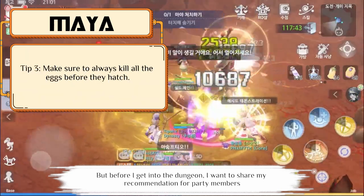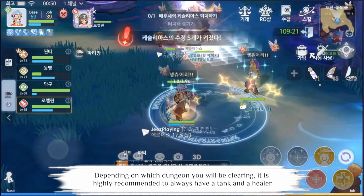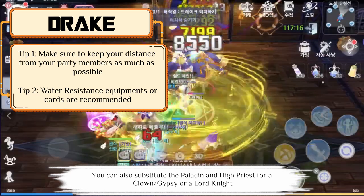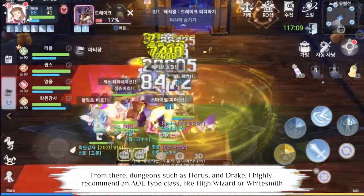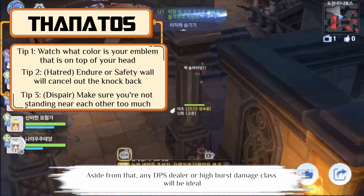Before I get into the dungeons, I want to share my recommendation for party members. Depending on which dungeon you'll be clearing, it is highly recommended to always have a tank and a healer. You can also substitute the paladin and high priest for a clown, gypsy, or a lord knight. For dungeons such as Horus and Drake, I highly recommend an AoE type class like high wizard or whitesmith. Aside from that, any DPS dealer or a high burst damage class will be ideal.